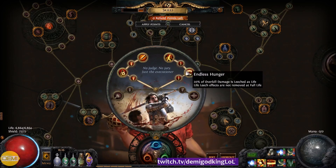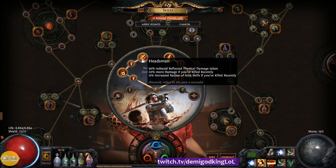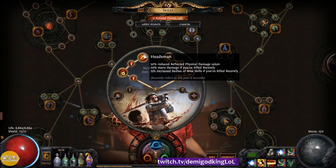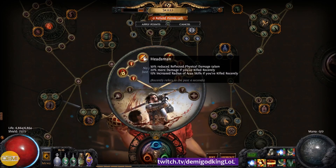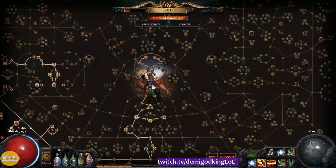That combined with 'life leech is not removed at full life' and double leech means if you take a reflect hit, it'll leech back to full instantly. The Bane of Legends node gives you another 20% more damage, so that's two 20% more damage modifiers — the same bonus Berserker gets without taking increased damage, which is awesome. It also gives you increased radius of area skills if you've killed recently, so you get a bit more AoE for your Lacerate.